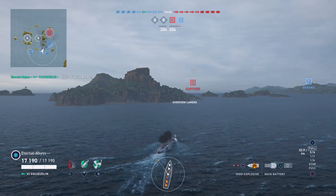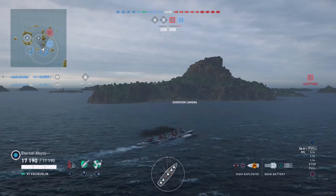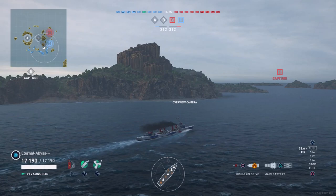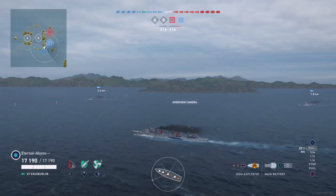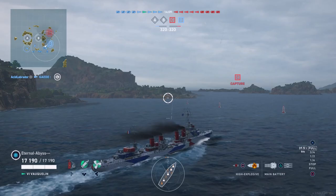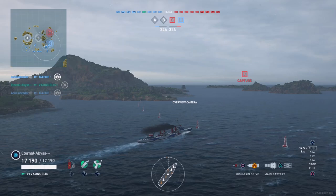Eternal Abyss has spawned on the centre-right spawn. On Sleeping Giant the spawns are quite heavily laden on the eastern or right side of the map. It seems to spawn quite a few ships in that location and then three over on the other side, so you end up with quite heavy enemy and friendly pushes happening over the C or D objective.